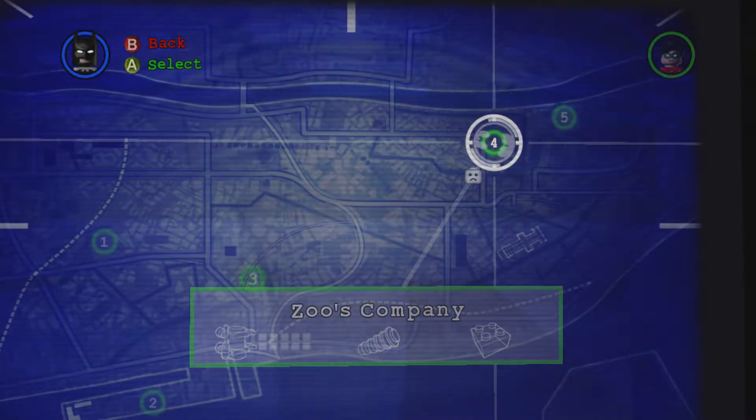Hello everybody, it's the Gaming Dad here and we're continuing the Lego Batman 100% walkthrough and achievement guide. In this video we're doing the level Zoo's Company in Freeplay.